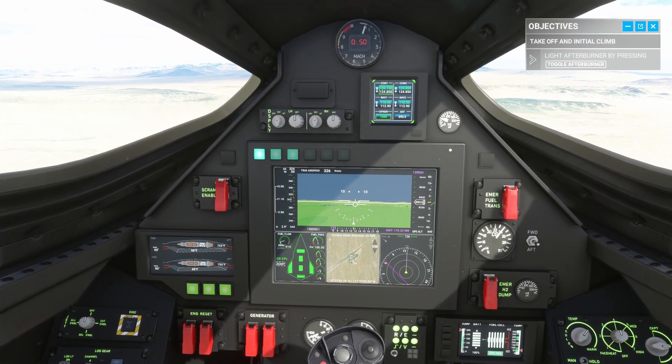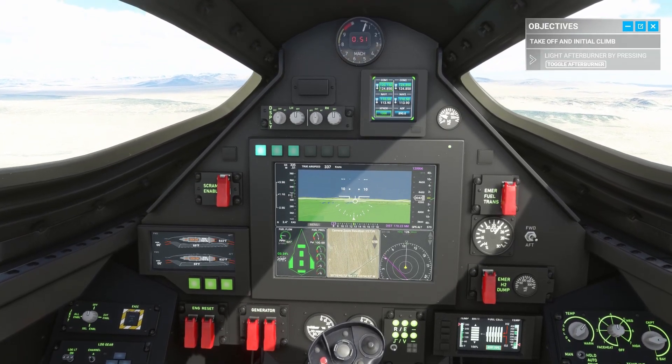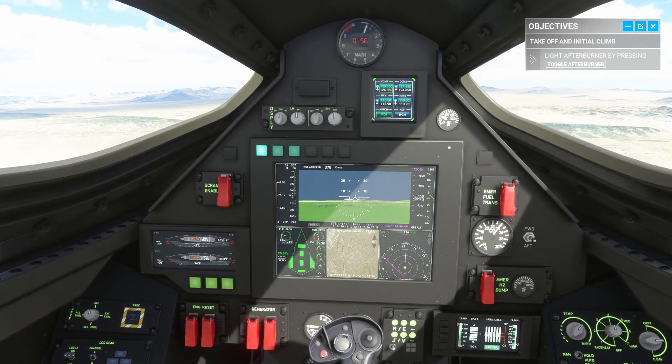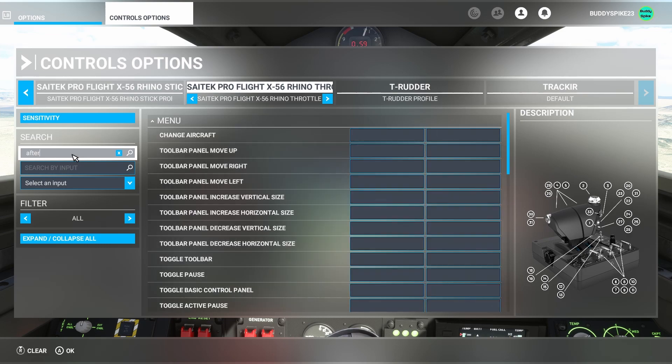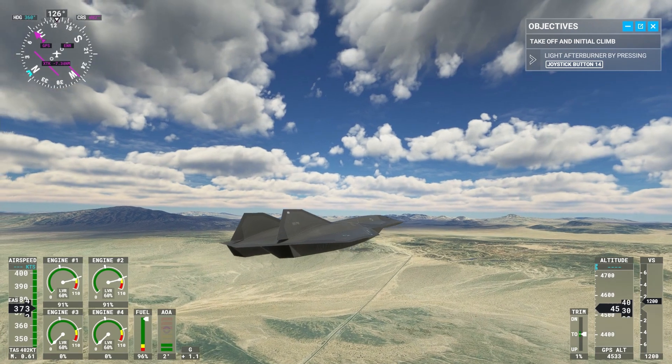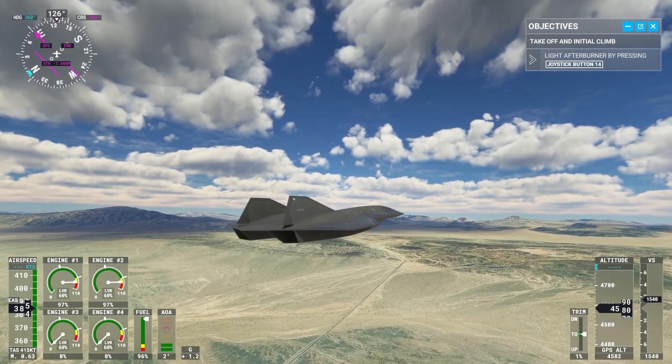I just saw that you have to press a button for afterburner. I need to find out what button that is. Alright — toggle afterburner. Afterburner is set. 3, 2, 1...